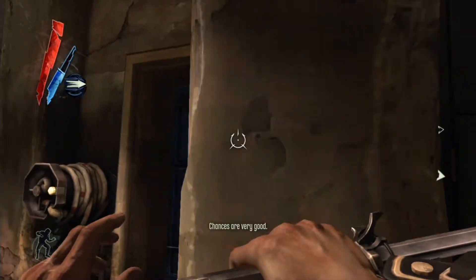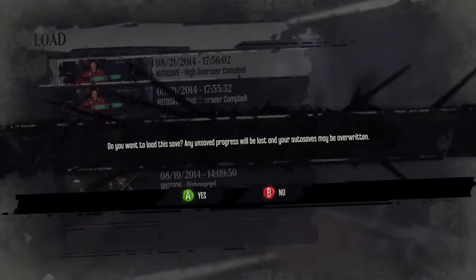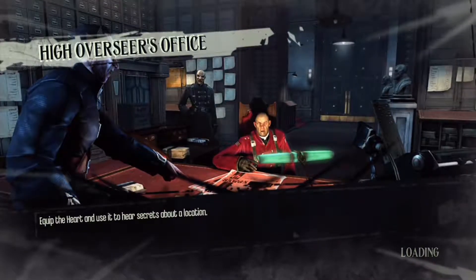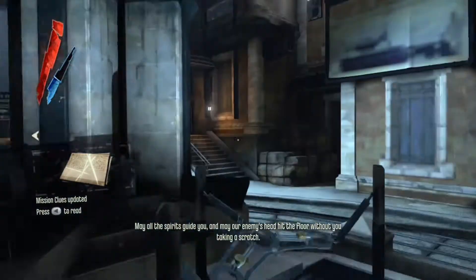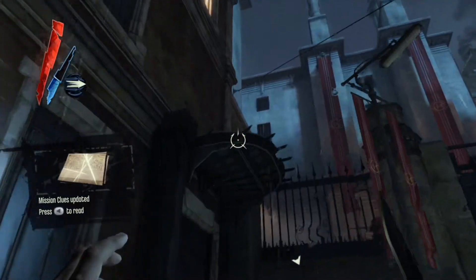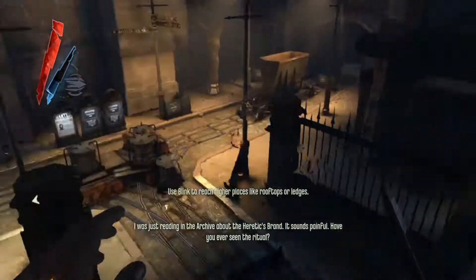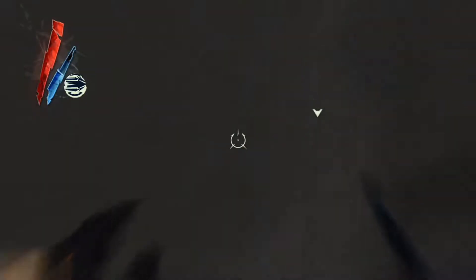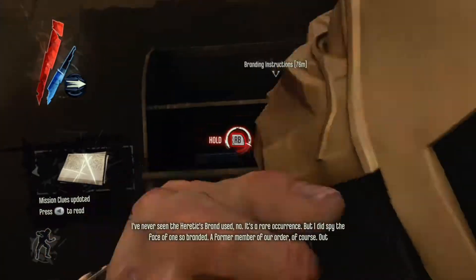I wasted too much time — we're gonna knock him out. They saw us. That's why you save. We're gonna try this again. It's really easy to get caught in this game, especially on higher difficulty. We just freed Martin and we're back where we need to be. These two guards over here are talking about a thing called the Heretics brand. Anyone of the Overseers can get it, including the High Overseer who is basically in charge of everybody. That's exactly what we're going to do to the High Overseer — anyone branded with the Heretics brand will be executed.